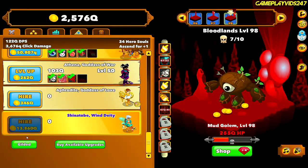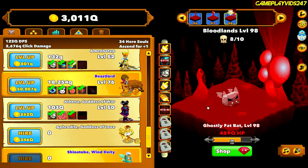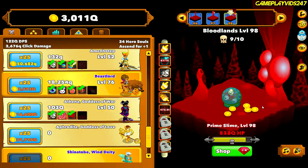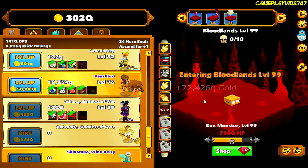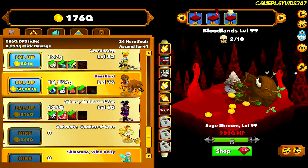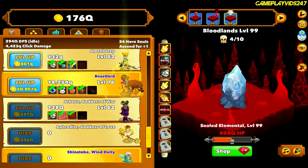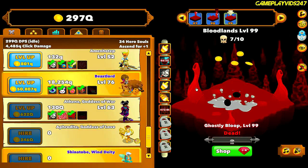Now we have the Wind Deity and the Goddess of Love unlocked. Should I chuck some gold into the Goddess of Love, or just keep upgrading the Goddess of War? Probably best to just keep upgrading the Goddess of War for now, especially once I get that Idle DPS boost. Big damage being done to these mobs. Turning on Farm Mode now, level 99.